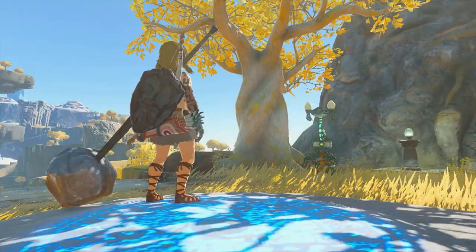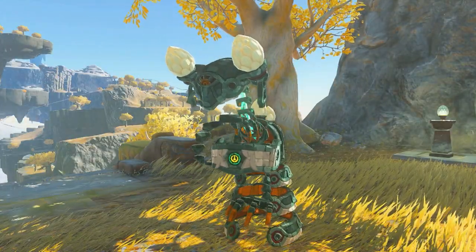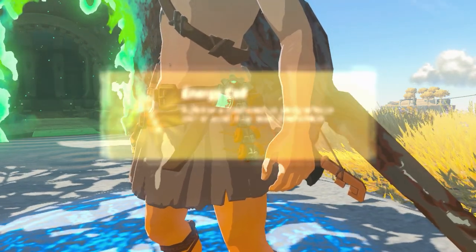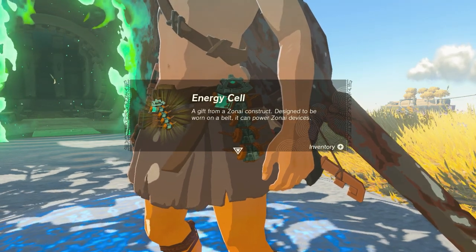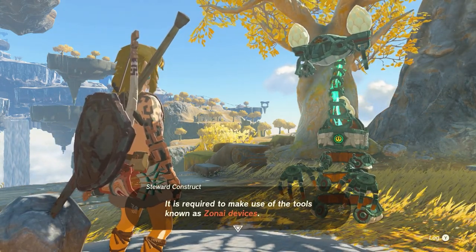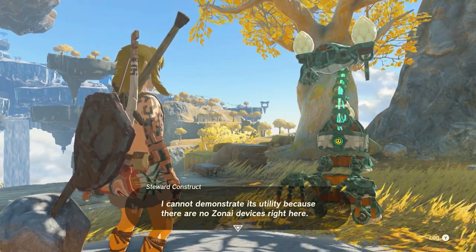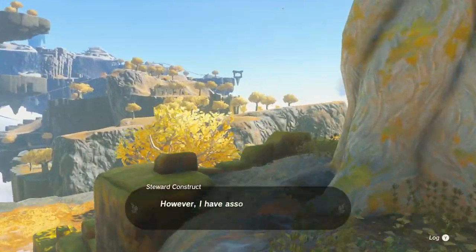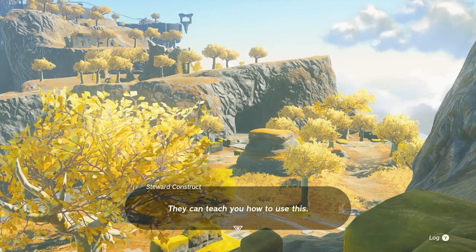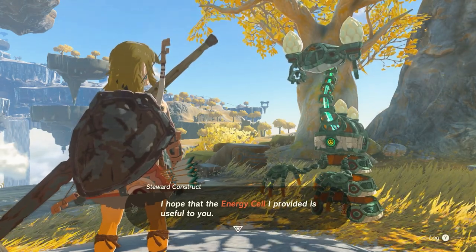Link, I came because there is something I failed to give you. Please take it. Energy cell — a gift from a Zonai construct designed to be worn on the belt. It can power Zonai devices. What I have just given you is an energy cell. It is required to make use of the tools known as Zonai devices. I cannot demonstrate its utility because there are no Zonai devices right here. However, I have associates on the other side of that cave system. They can teach you how to use this. I hope that the energy cell I provided is useful to you.